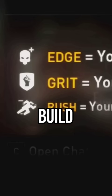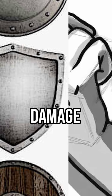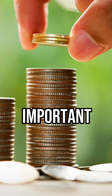These skills can also grant you one of three different buffs. Edge grants you 10% increased damage, Grit helps you take 10% less damage, and Rush boosts your movement speed. However, it is important to know that these buffs do not stack and can only be applied once.